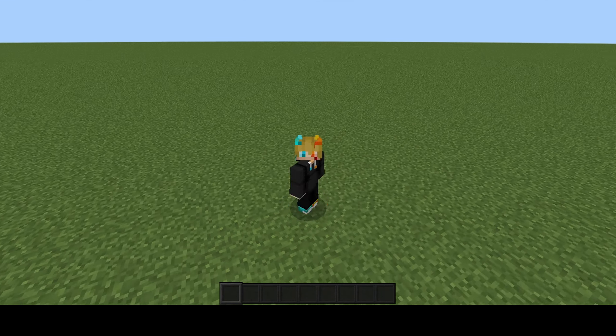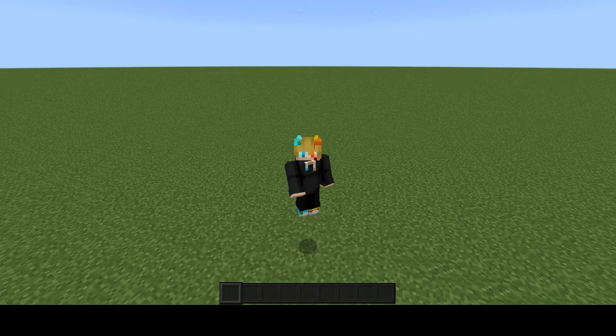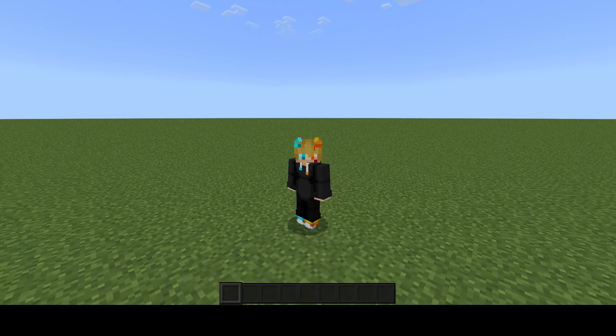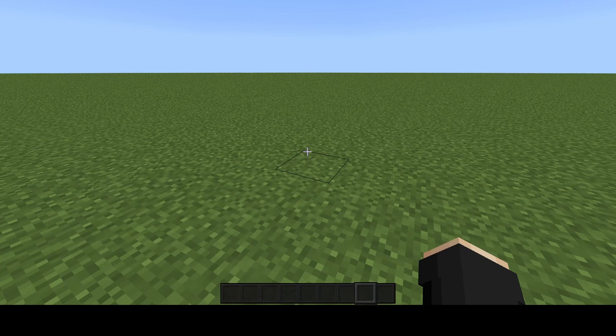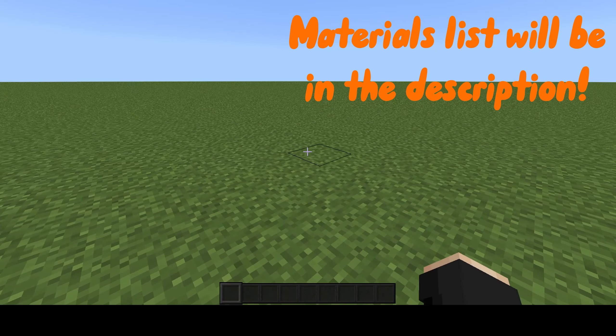Hey guys, today I'm just going to show you how to build a pretty simple redstone combo lock using the new 1.21 crafter. To get straight into it, the first thing you want to do is find the spot that you want to build your combo lock in.